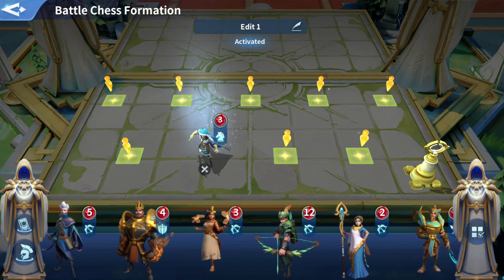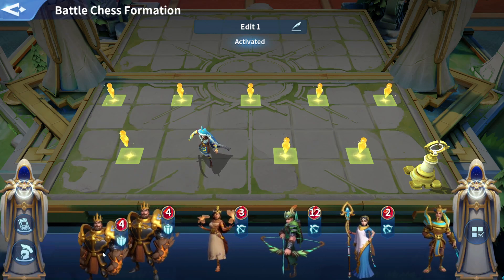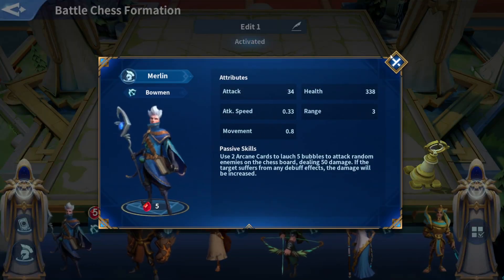We're going to put out a hero. There's an immortal — it is a three. If you click on it, it'll tell us some information: attack is 34, attack speed, movement, health is 338, and range is three. There's also a passive: use two arcane cards to launch five bubbles to attack random enemies on the chess board, dealing 50 damage. This is like using your mortals, but it feels like it's almost like playing a whole different game.